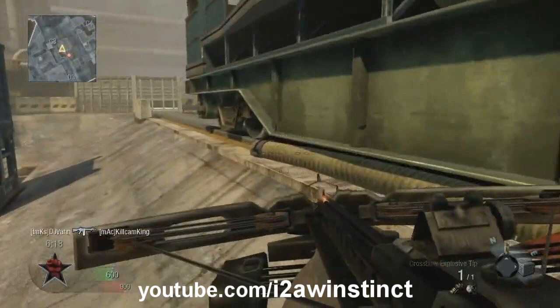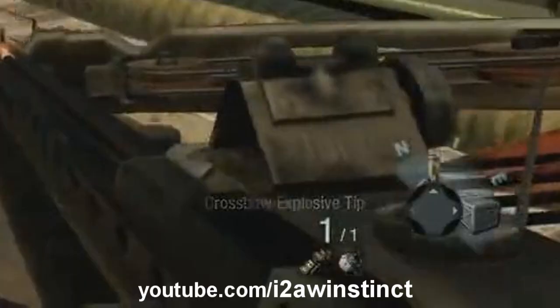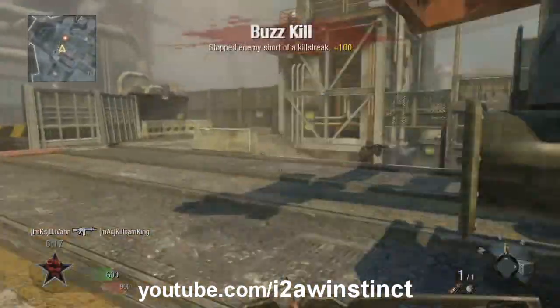Here's the return of the bow and arrow. The bow and arrow is back, and as you can see at the bottom right, it has explosive tips. I'm not sure if you'll be able to have different tips on your bow and arrow — that'd be kind of cool to customize it a little bit. There are explosive tips, and it's kind of like a sticky grenade.